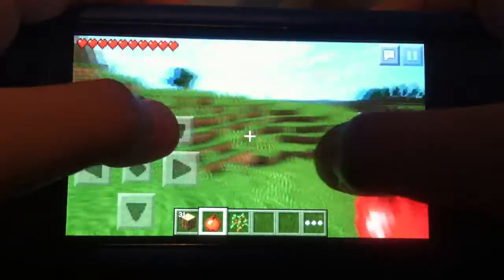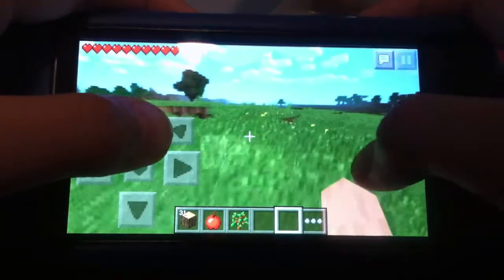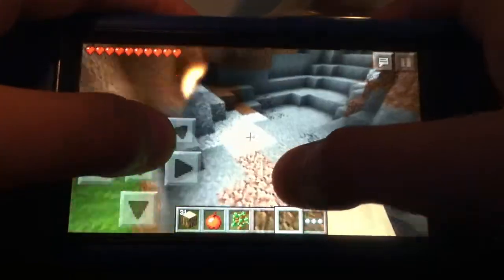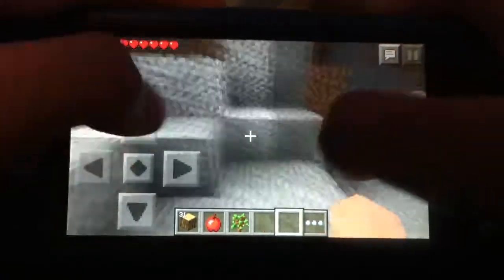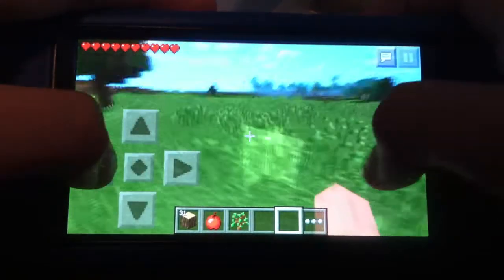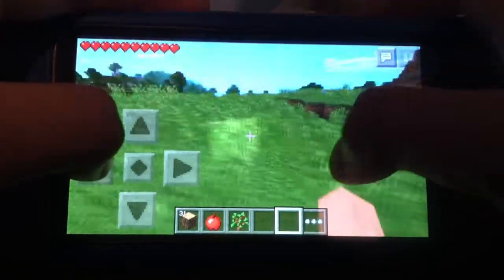We're getting some food here. I think I'm gonna build my house around here because we've got a big green land here. Is this a cave? Hope it's a cave — nope, I don't think it's a cave. Let's just get out of here and start building our house.